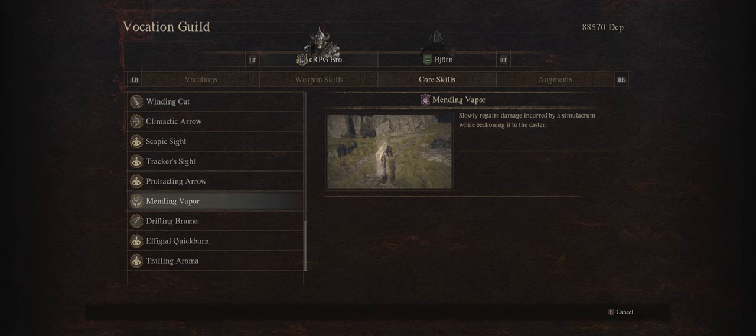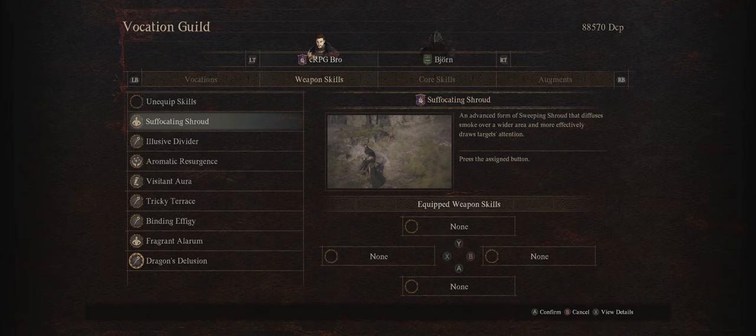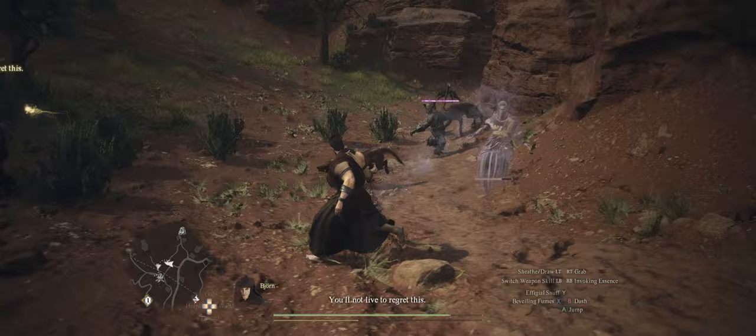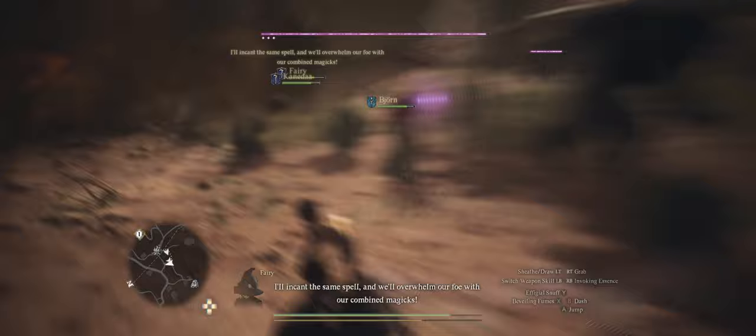Now let us cover the best Trickster skills, starting with one of the best ones: Suffocating and Sweeping Shroud. These are pretty much your bread and butter Trickster skills and you'll be spamming them a lot — usually once or even more per battle. When you cast it you'll unleash a huge fog cloud, and this is what makes enemies target your Simulacrum instead of party members or yourself. The effect is very strong because enemies will always go for the Simulacrum instead. The same goes for the area of effect — you can easily hit the entire enemy pack with this.